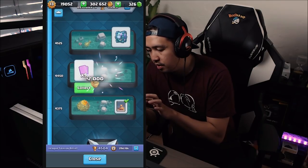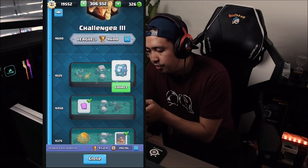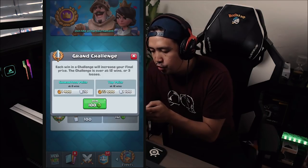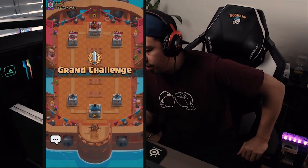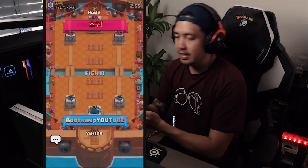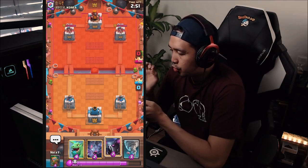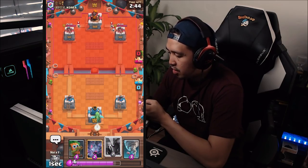2,000 gold right there. Dark prince. We're saving the legendary chest — we're hopping into a grand challenge. I don't even know what deck I'm using but hopefully we're getting the win because I need to open up the grand challenge chest as well to complete the video. Oh yeah, it's this deck — baby dragon out.